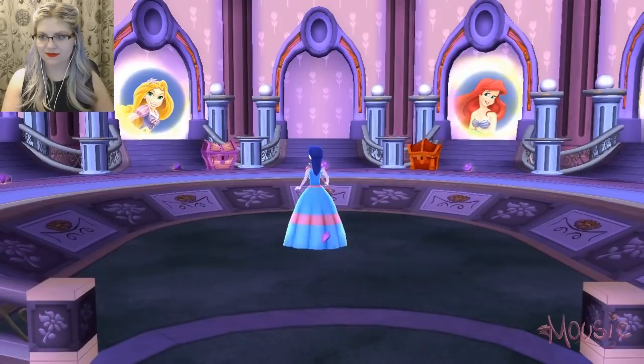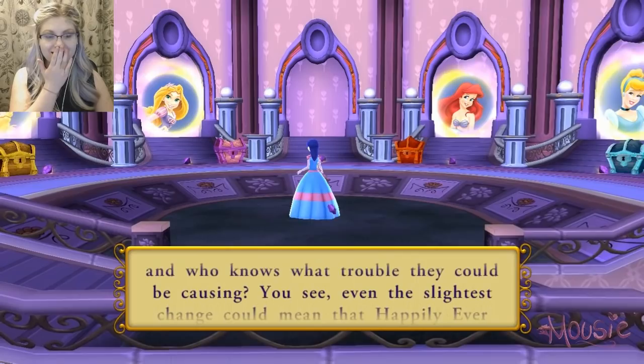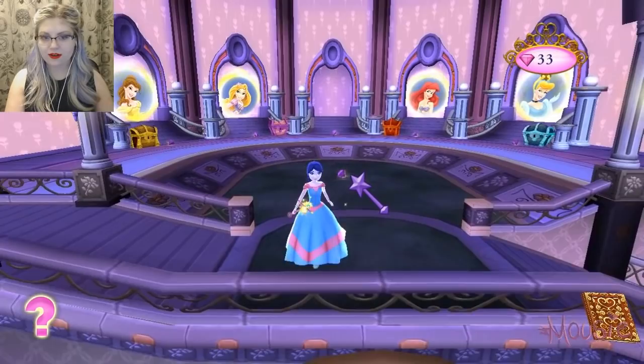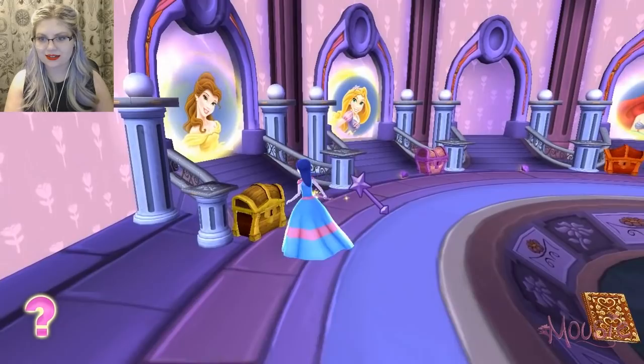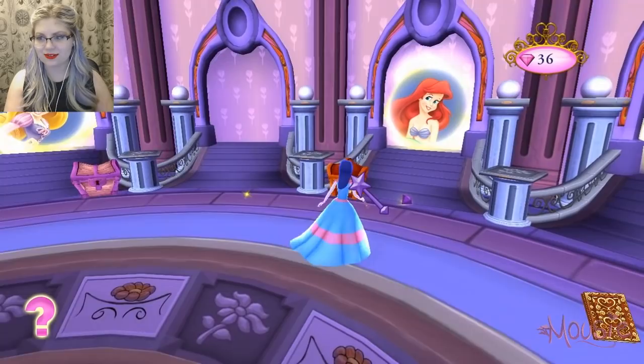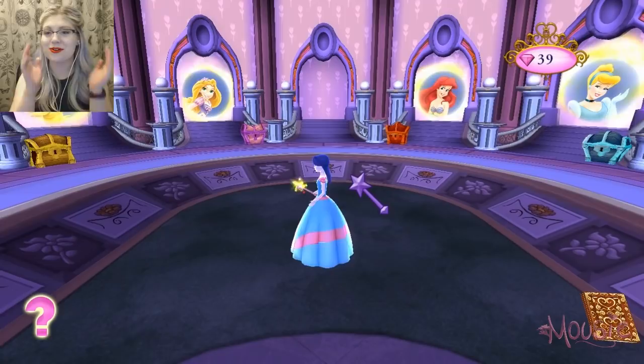Now it was all up to the apprentice, for the imps had entered the other kingdoms — and who knows what trouble they could be causing. Even the slightest change could mean that happily ever after might never happen. Oh no! So we've got to save the happily ever afters, guys. Should we go help Belle first? Or Rapunzel or Ariel? Or Cinderella?